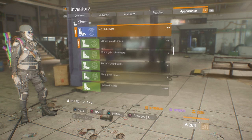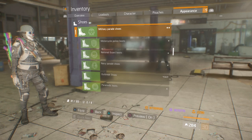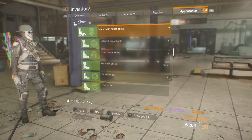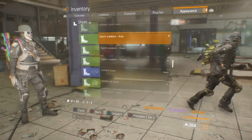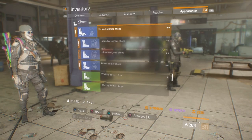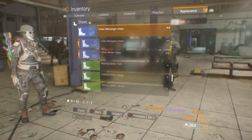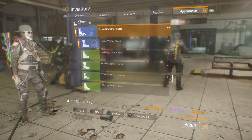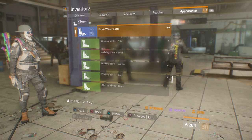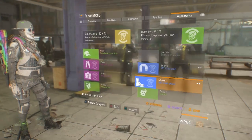JTF boots — that one's been there for a while. MC club shoes are actually pretty decent; they're kind of bulky, they'd look better on the male characters than the female in my opinion. I do have a female character, in case any of y'all are wondering — you can't really tell from the mask and the hat. Urban explorer, urban messenger shoes, urban navigator shoes, and urban winter shoes, which actually look somewhat decent — I think those are cool, I'd actually probably wear those.